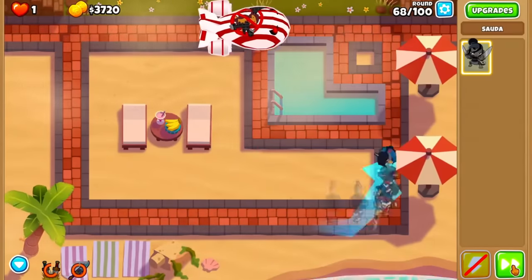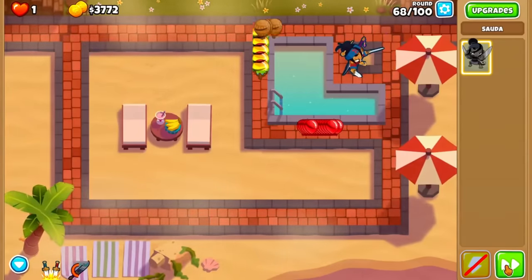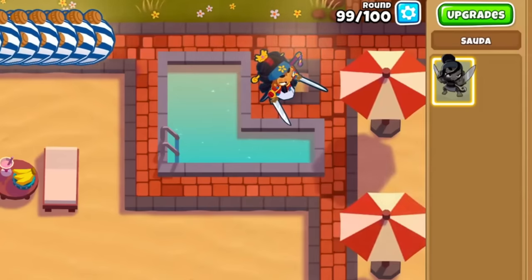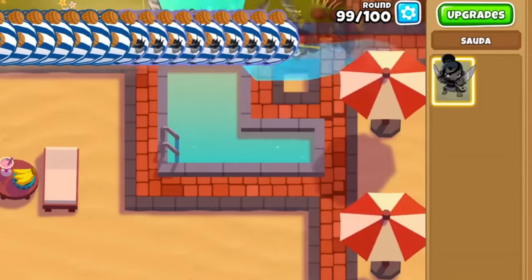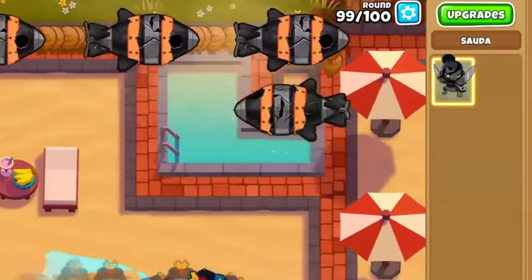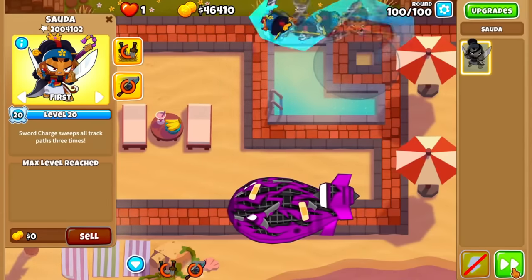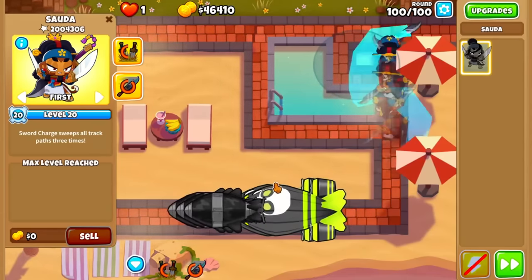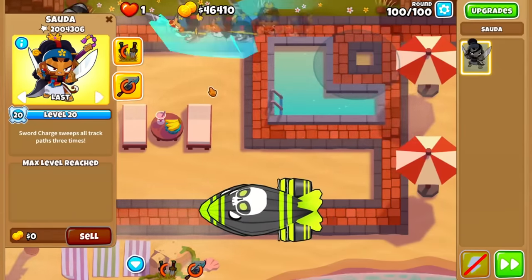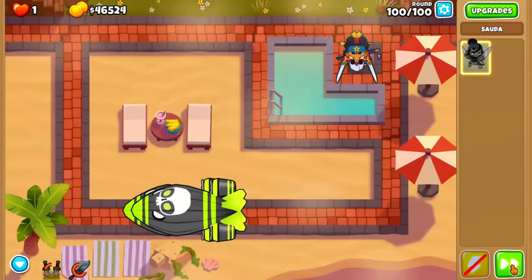At the time, 2Prude had been running tons of Sauda 2TCs on Resort, so he knew the best times to use her abilities to have her carry whatever monkey she was paired with. The hardest timing of all was a frame-perfect sword charge on round 99 that allowed it to come off cooldown just right on round 100 to hit the BAD one more time. On round 100, 2Prude was 3,000 damage short of having Sauda solo the BAD, but with a ton of sandbox practice and optimizing abilities, he eventually made up this difference and Sauda could pop it all on her own.